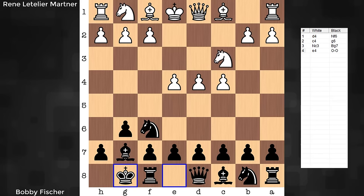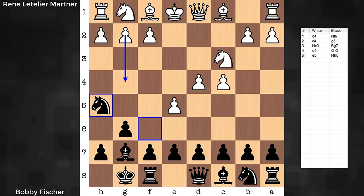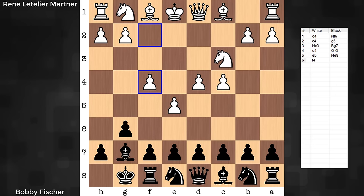Fischer castles in this game. White jumps at the opportunity to play e5 — why not? The pawn on e5 can't be captured. The knight has to go back. This is what Fischer was welcoming with castles on move four. Can't go to the edge — that's going to be painful. Knight rank, the knight goes. F4.